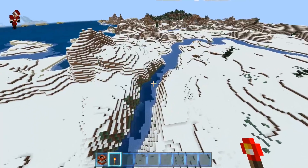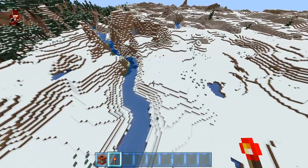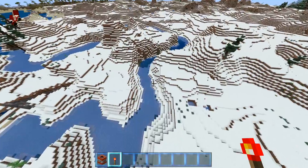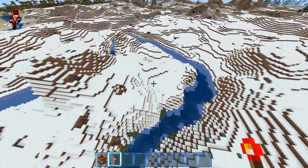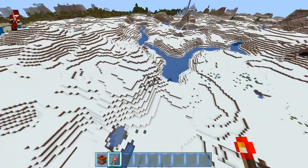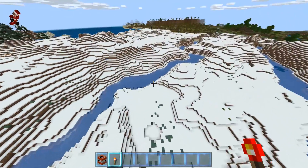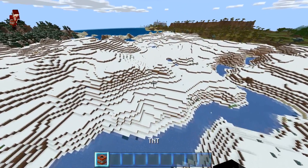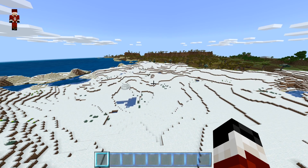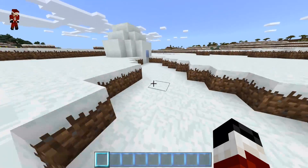Where are the igloos? I don't see any of them! Was that the only igloo in the area and I just blew it up? I see a bunny but no igloo. Wait — that's an actual ice spike biome right there! And I just found another igloo — you can't hide from me! Why is the snow biome right next to a savannah biome? That makes no sense.